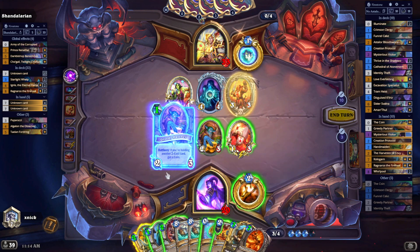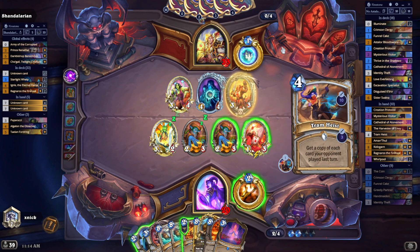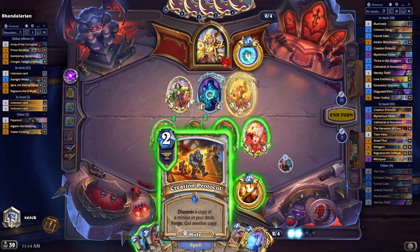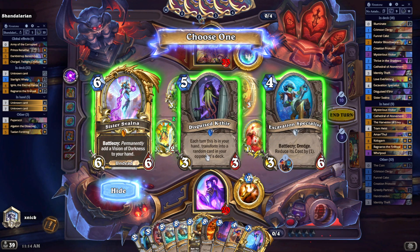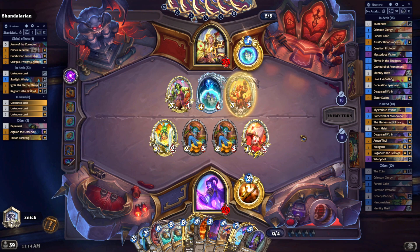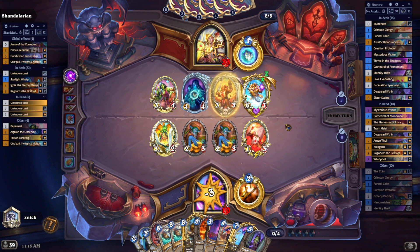Let's get another coin. Our Handmaiden is ready - probably we want to drop her very fast. Cathedral Tram Heist - very nice. I was about to do this, but given that I got the Tram Heist, I'm not so sure now. So let's do this for just one - we don't need to forge. What the heck... I'm already forgeing because I have too many cards here.